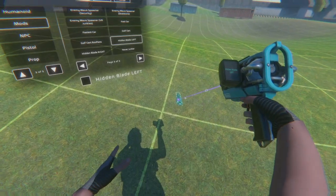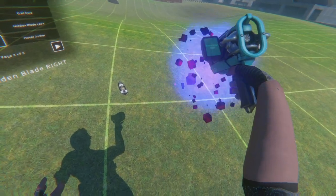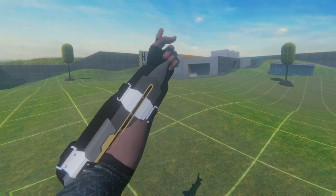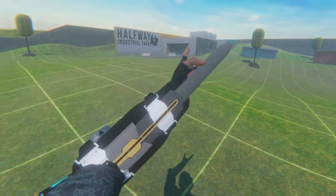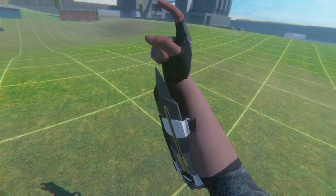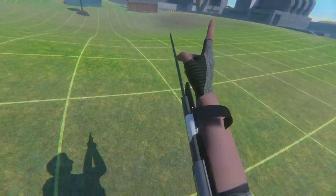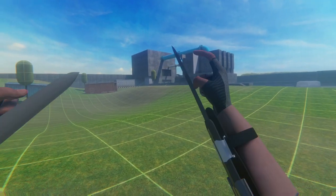You have Hidden Blade left and Hidden Blade right. The left one is pretty cursed — it goes right here, which is a little weird, and you have to hold it strangely so it's not perfectly centered. The right one is mildly cursed as well. You use the trigger to make them go out, and the mag eject button to make them go in.